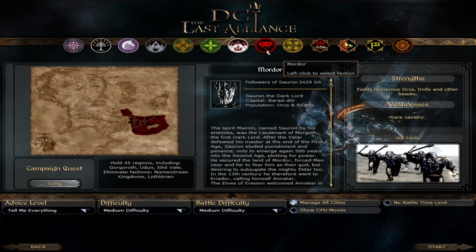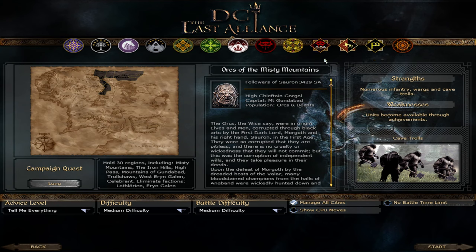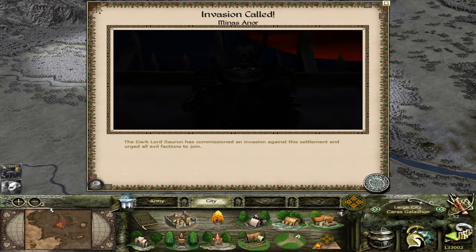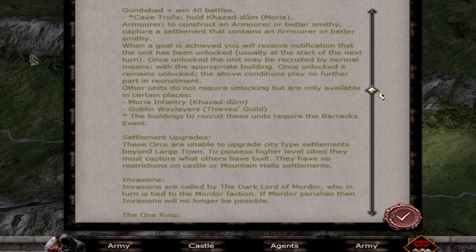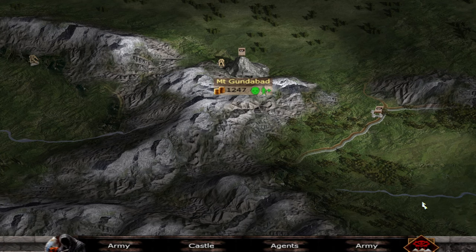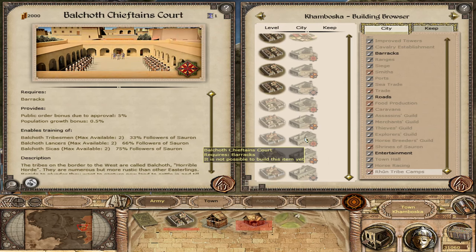Moving on to the traditionally evil factions, we have Mordor, Harad, Rune, and the Goblins of the Misty Mountains, which are all allied to one another. Mordor is ruled by Sauron, who at this time wields the One Ring and is able to call invasions similar to a crusade. The Goblins of the Misty Mountains can only get access to new units through achieving certain goals, such as holding a specified number of settlements or fighting a certain enemy. Harad is the only faction to officially have two kings or rulers.